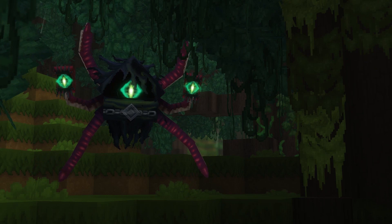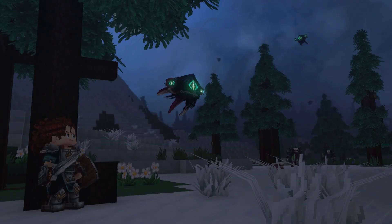Another Void creature, and one of my personal favorites in terms of design, is the Void Eye. The Void Eye acts as a scout — its main job is to gather information for Varin. They have a special ability: when a Void Eye is injured, it can call other Void creatures like the Void Spawn or even Crawlers to come help it.